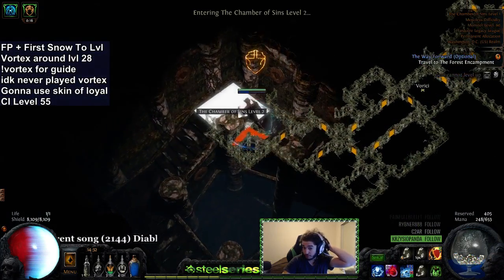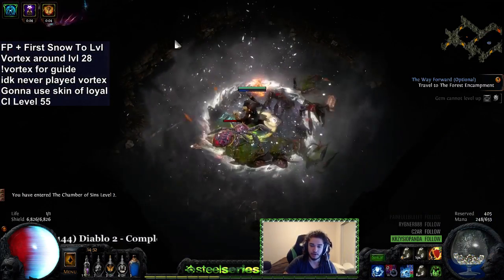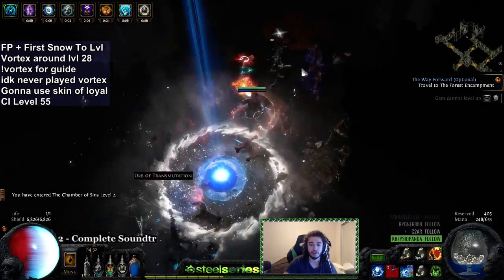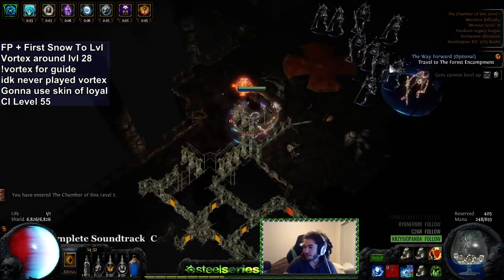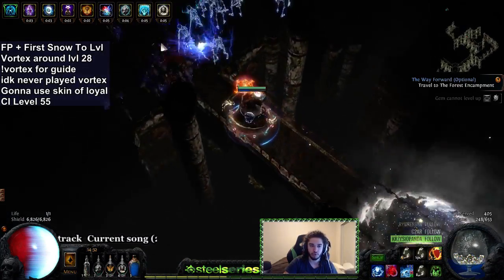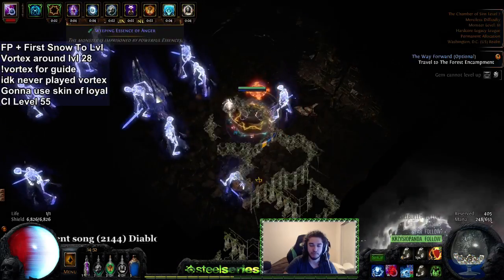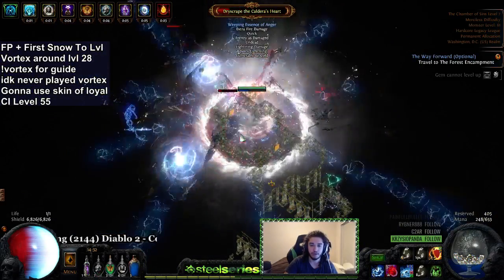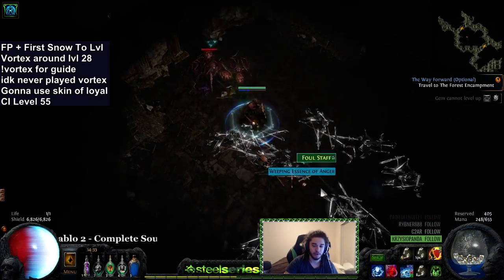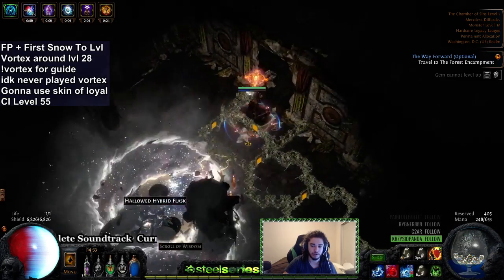There's also the option of trying different things if I don't like how this works. I could try Cast on Crit, or something meme-y like Cold to Fire with Cast When Channeling Scorching Ray. The problem with Cast When Channeling is it won't solve the issue with the skill — the lack of AoE — because it'll just spawn Vortex underneath me as I channel Scorching Ray, which doesn't fix anything. What I'd need is actual mobility, which is what Cast on Crit would give me, but I've never played a CoC build before so I'm a little hesitant.